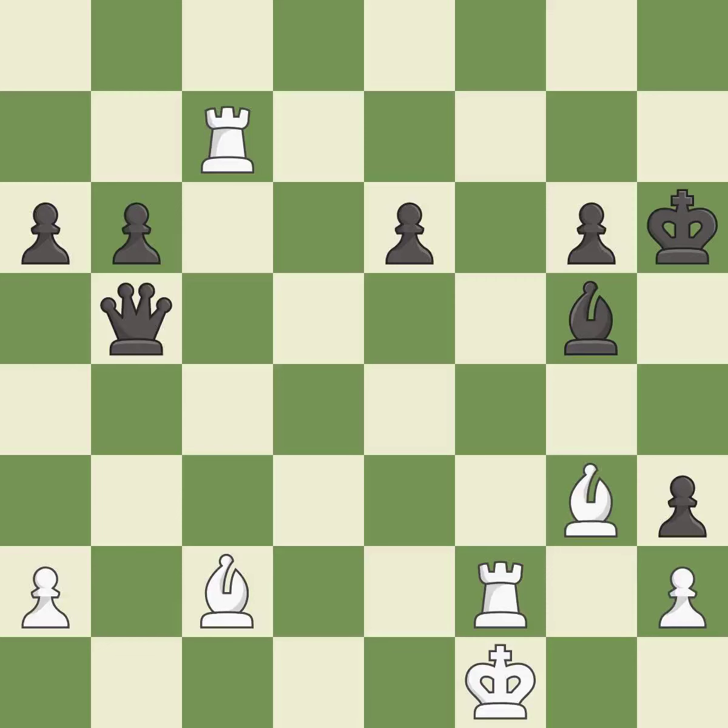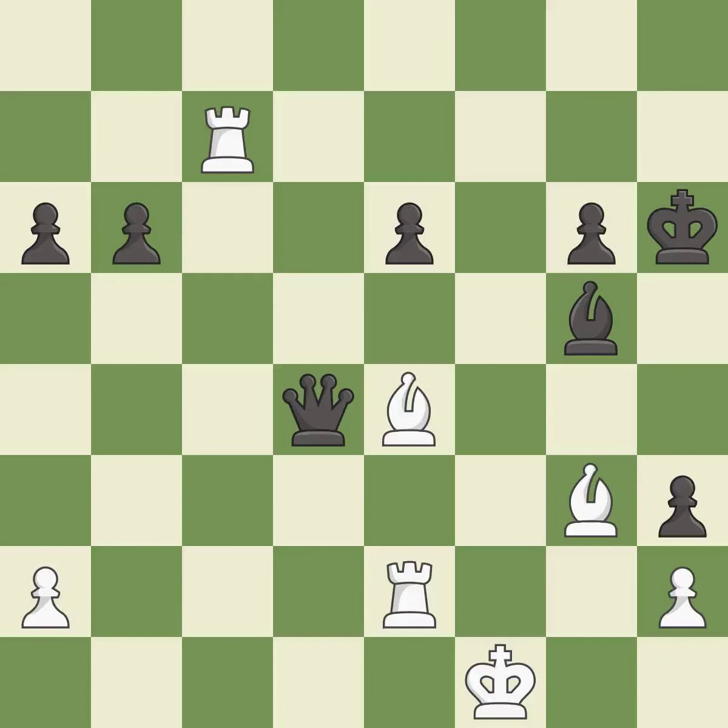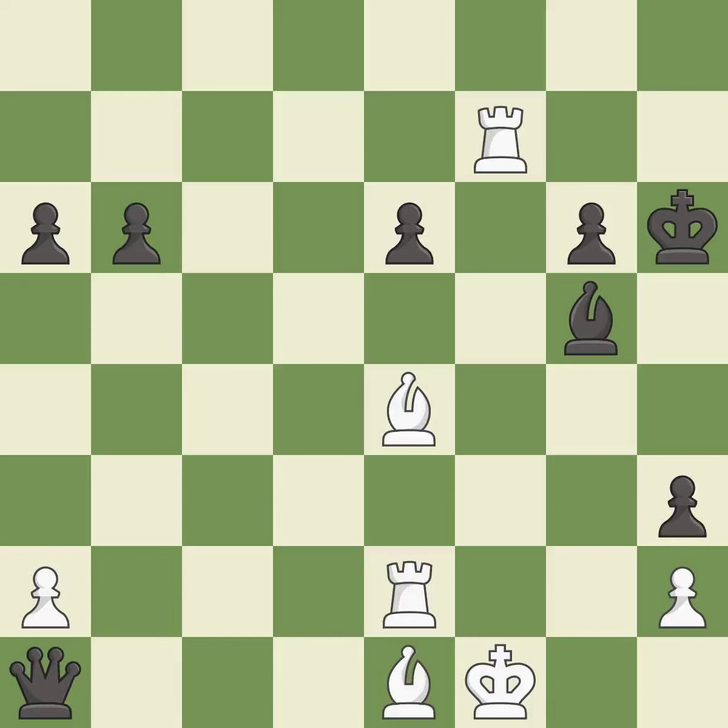This moves the queen to safety — it is best. This blocks the check from an opposing queen. This is the only move that works — it is a great move. This threatens to force eventual checkmate — it is best. This defends a pawn that was under attack and had no defenders — it is best. This move puts the queen on a safer square — it is best. This is the strongest option — it is best. This is not the best — it is an inaccuracy. This blocks the check from an opposing queen — it is best. That's what I would have recommended — it is best. Right on target — it is best.